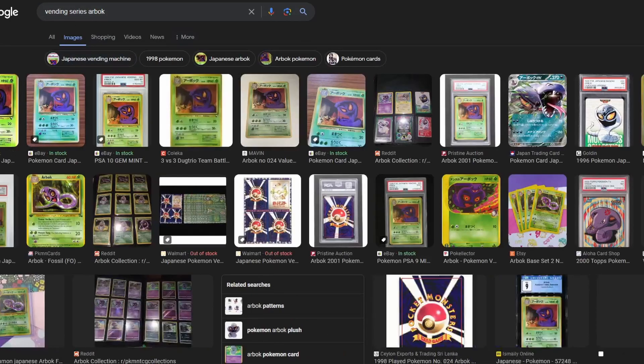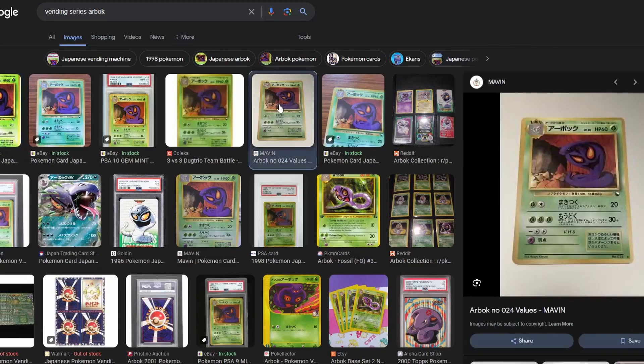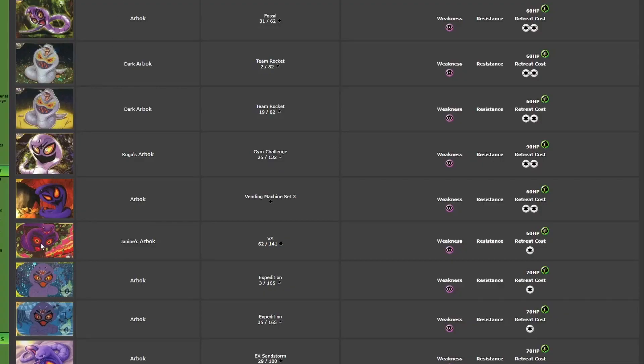Next, we have the Vending Series Arbok. This one is actually quite nice — it's not 3D illustrated. This one's by Naoyokimura, and I believe this is one of their first cards ever. It looks really nice; I like the cave that it's in, and I like the details. The purple is very rich, so it's very interesting in that regard.